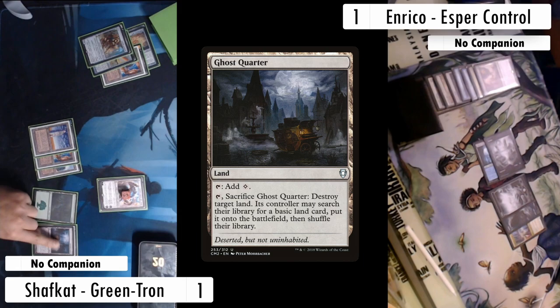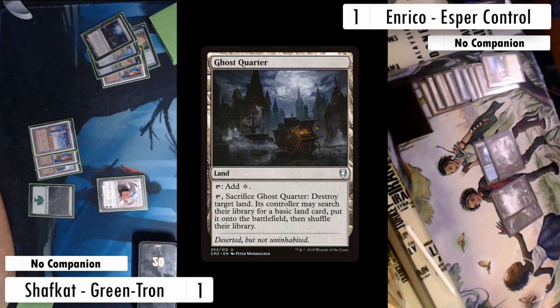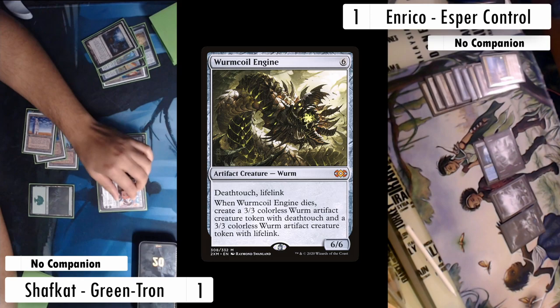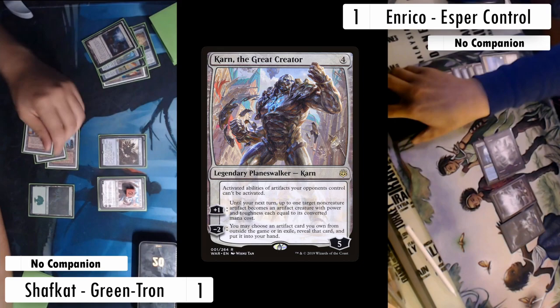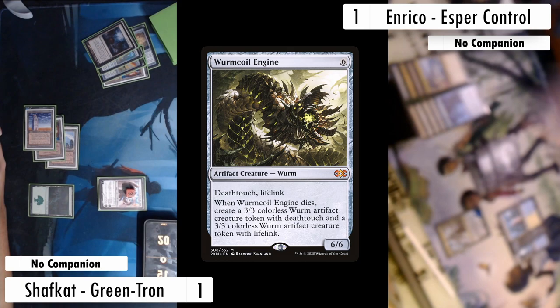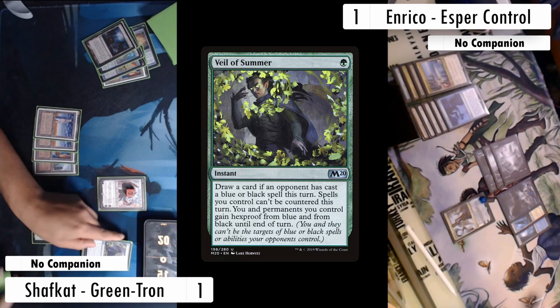On my turn I play Ghost Quarter targeting the Rogan Trial, figuring Prismatic Ending is going to be good against my lower CMC stuff. I tap out my Tron lands, float one, and cast a Worm Coil Engine — it resolves. I uptick Karn and pass. Enrico untaps and pays three mana through their basics to cast Teferi, Time Raveler. They downtick, return my Worm Coil Engine to my hand, and draw a card. Enrico holds up three mana and passes. On my turn I play Urza's Tower and preemptively cast Veil of Summer, seeing the Teferi.